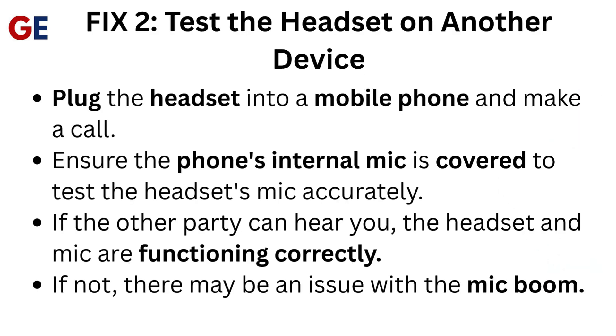Fix 2: Test the headset on another device. Plug the headset into a mobile phone and make a call, ensuring the phone's internal mic is covered to test the headset's mic accurately. If the other party can hear you, the headset and mic are functioning correctly. If not, there may be an issue with the mic boom.